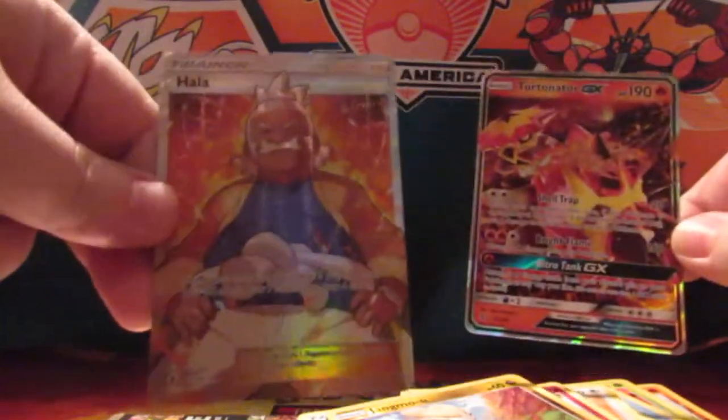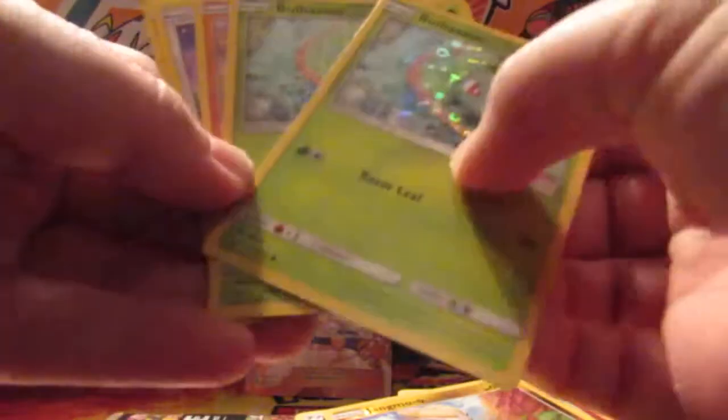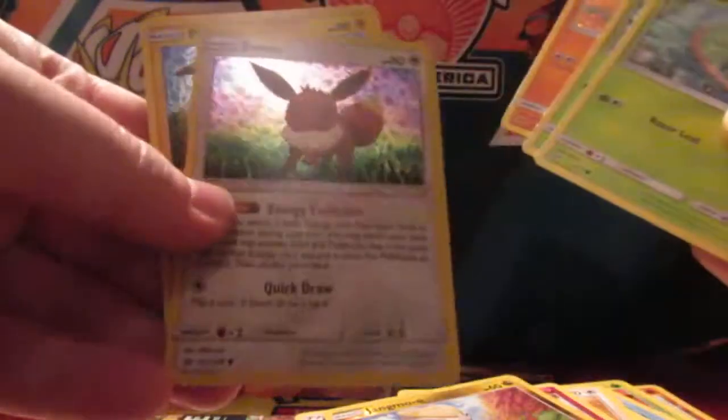So we got the Turtonator and the Hala from the Guardians Rising. And we got two Bulbasaurs, Cubone, Eevee, and the Pikachu holo from the cereal boxes. So make sure you go pick some of those up - I think it said they would be in stores until the middle of March, so make sure you go get them before then.